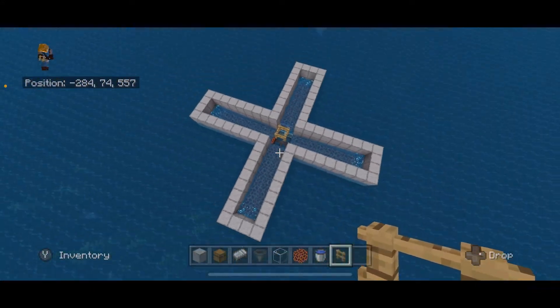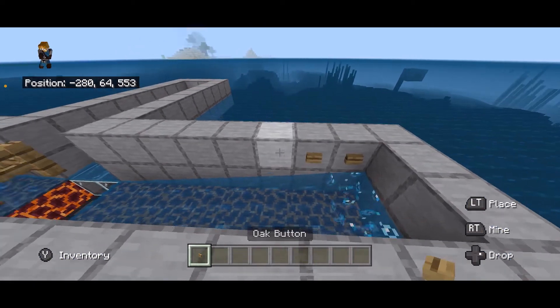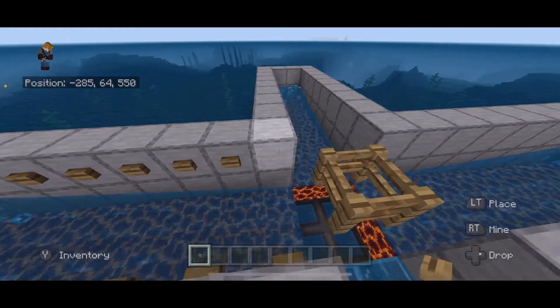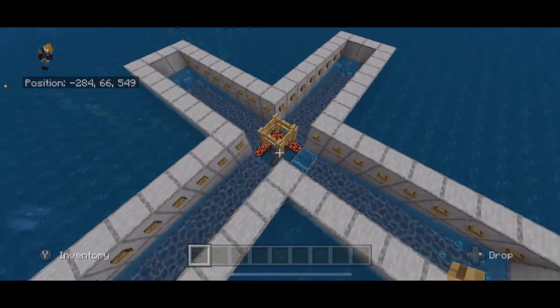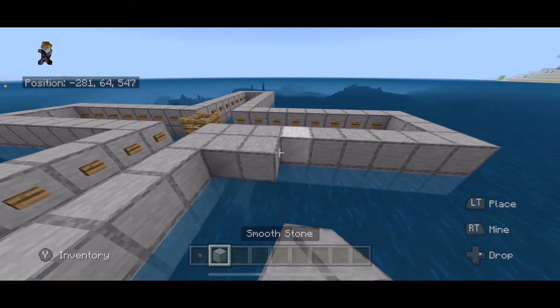Now your build looks like this. Take buttons and place them right above the water all the way around on these edges - do that on all sides. Now we have buttons on all the sides.